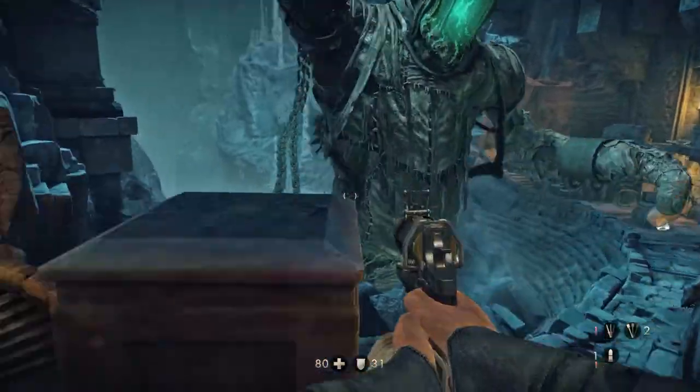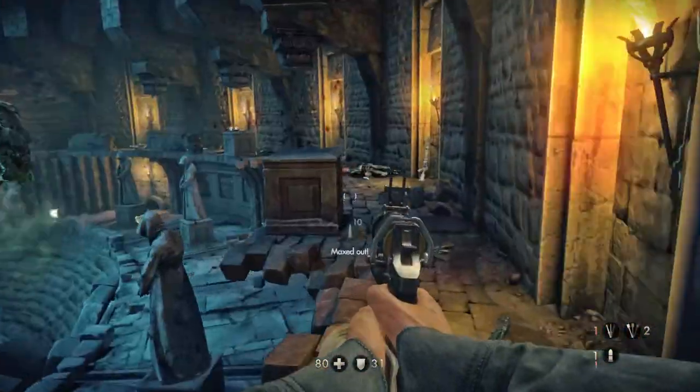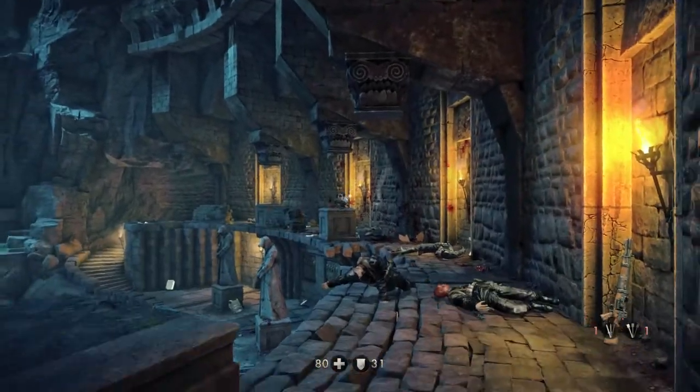You can just duck here and cover behind this pillar or the other pillar and get rid of the Nazis.